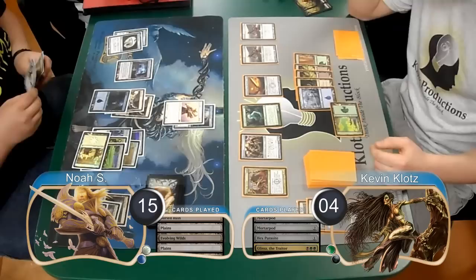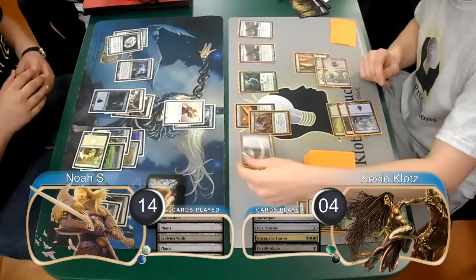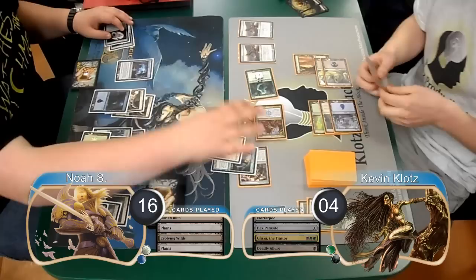I started off my next turn by flashing back my Deadly Allure targeting my Parasite. Then I equipped my sword to my Glissa and attached a Mortar Pod to my Strangle Root Geist and sacrificed it, dropping Noah to 14. I then attacked with the team, so Noah tapped his Talismans to go up to 16. He chose to block the Parasite with his Titan. Then Glissa did first strike damage for 5, dropping him down to 11.